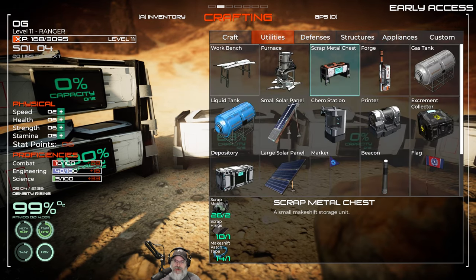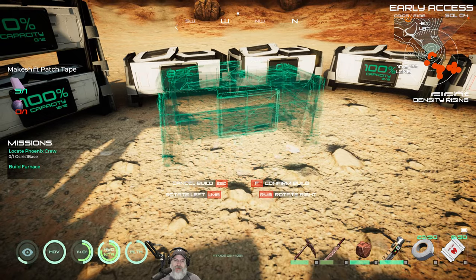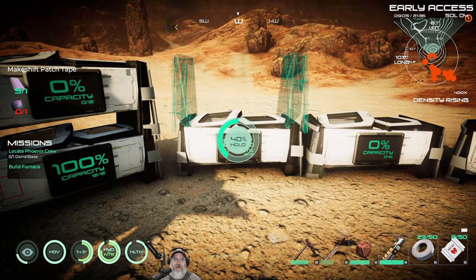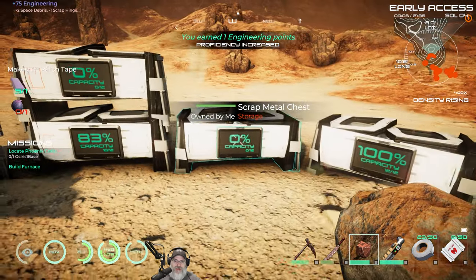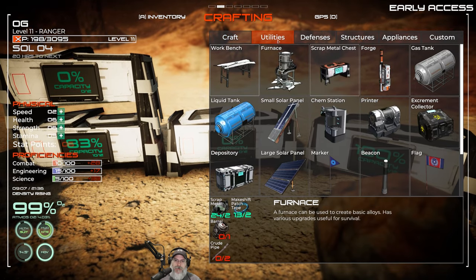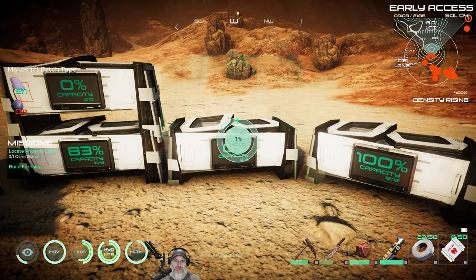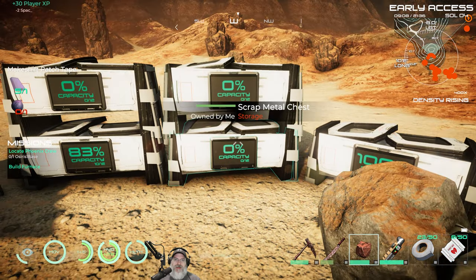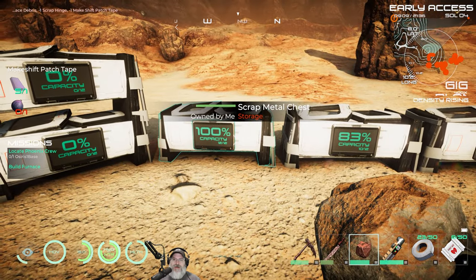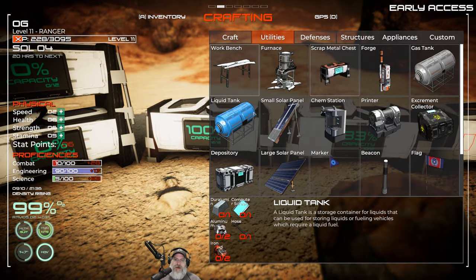That might change in the future - I think theoretically they're supposed to be able to damage it, but I've just not seen it happen. So we're going to take advantage of that for the moment. Let's continue building these up here, and that makes a nice little wall. Even the bigger guys like the Colossus and the crabs are not able to jump across a too-high wall, so it works out pretty good.